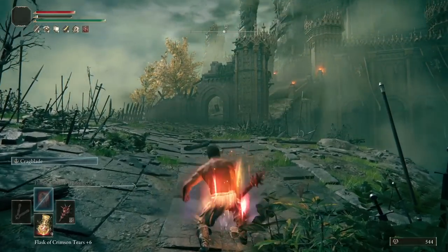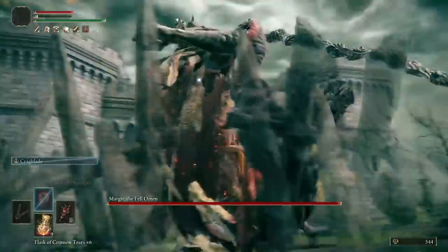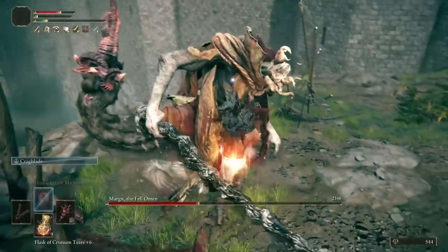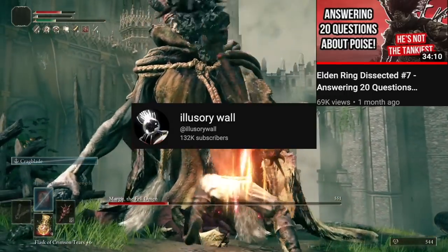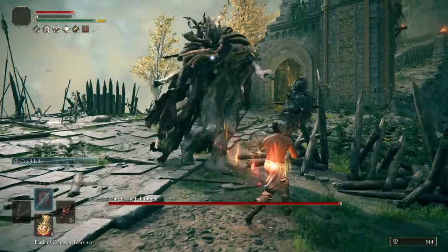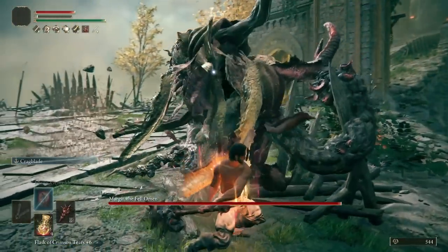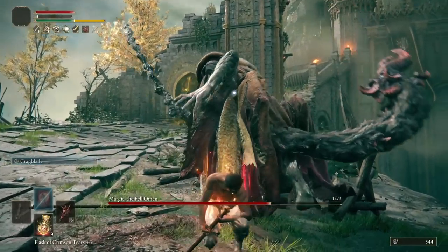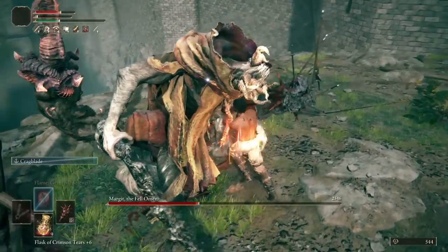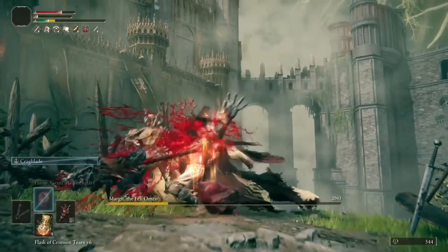I don't want to turn this video into a festival of science and maths, so I'm going to put all of the nerdy stats about Cragblade's poise damage with this weapon in the description. If you want to know everything there is to know about poise damage, check out Illusory Wall's ridiculously comprehensive research on it. What you need to know for this build is that we are doing absolutely ridiculous poise damage — we can stagger Margit with a charged R2 and an R1, rather than the usually required second charged attack. But for now I'm keeping it to R2s to take advantage of the axe talisman and the crack tier.